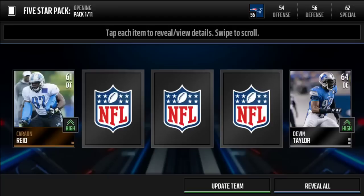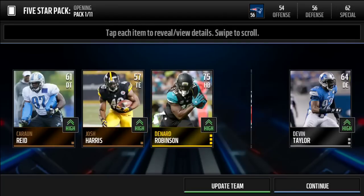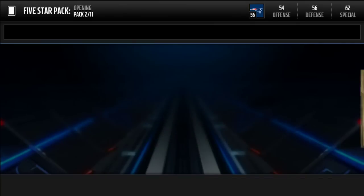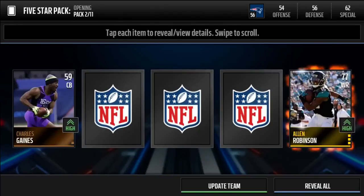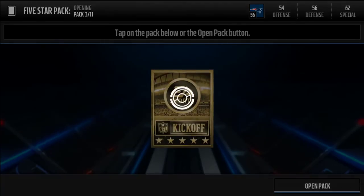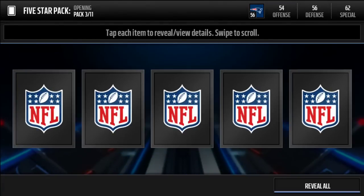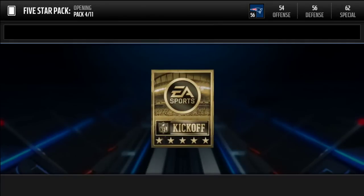We got a 75 halfback — Denard Robinson. Sorry if you hear a lawnmower in the background, someone's mowing their lawn nearby. That's happening. Then a 77 — I don't even remember what that was. We're on the third pack here, 77 cornerback. I'm looking for an elite here.